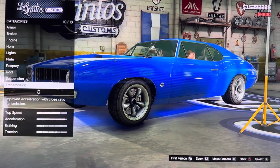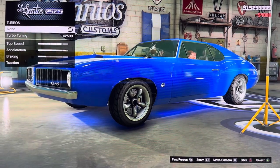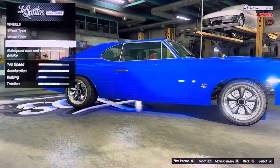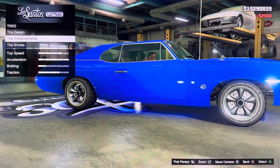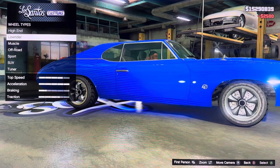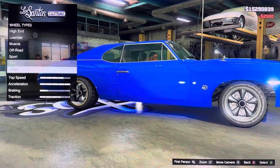We got turbo: none, turbo tuning. We got wheels — wheel type, wheel color, tires; tire design, tire enhancement, tire smoke. Wheel types: high end, low rider, muscle, sport, tuner.